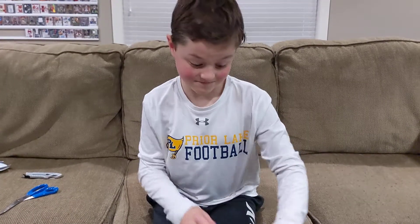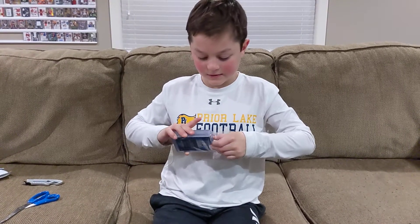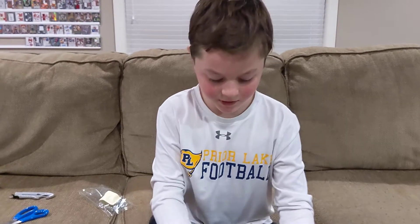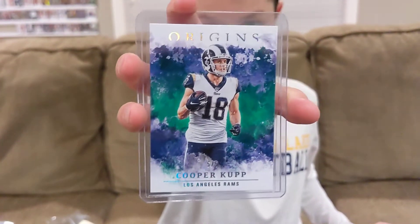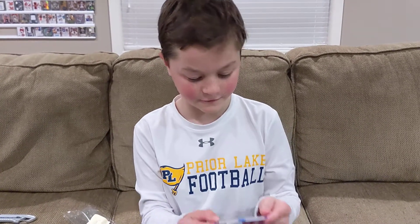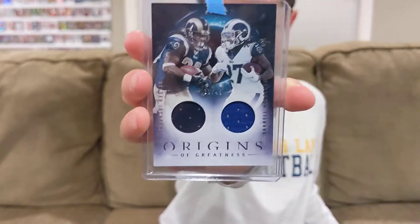Oh, it's an origin break. We have the Rams in this one. First card: Cooper Kupp, five of five. That's a nice low number card — sweet-looking card. Yeah, he's pretty good. Then we got a 10 of 49 — Steve Jackson and Daryl Henderson dual jersey. That's a nice card. So two pretty good numbered cards.